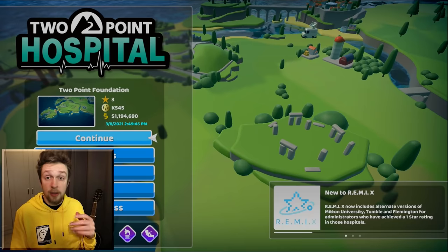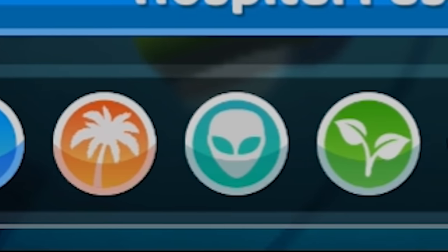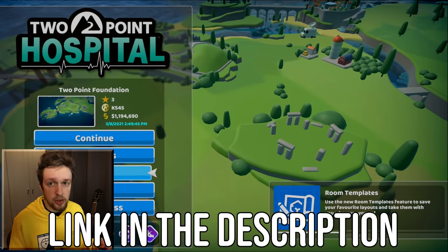The Jumbo Edition is out now. It's their biggest console update ever. It includes four massive expansions, two item packs, and a free update with room templates and remix levels. The game is over three million players already, and honestly the only thing surprising about that is there's not more already, because the game is so fun. If you want to check out the game for yourself, there is a link in the description. I'm playing it on the Switch, as you can see.